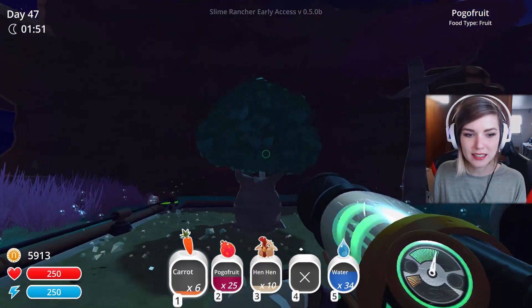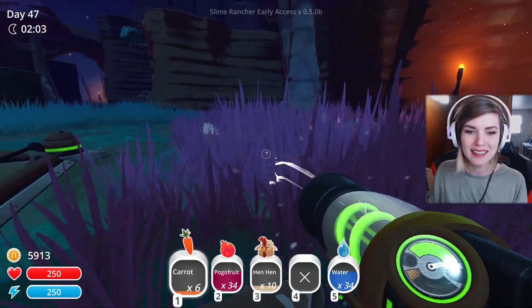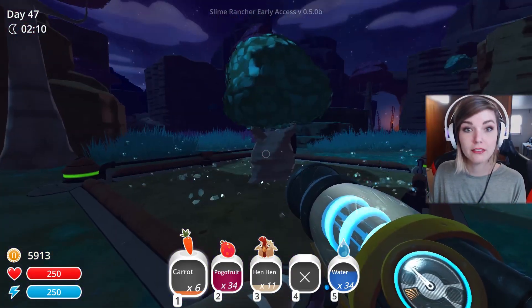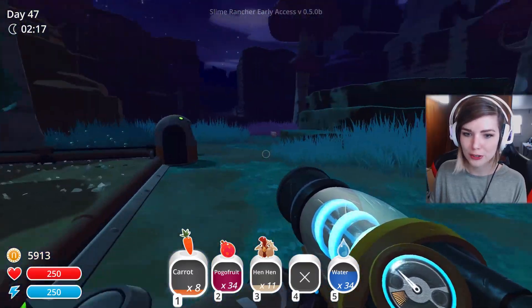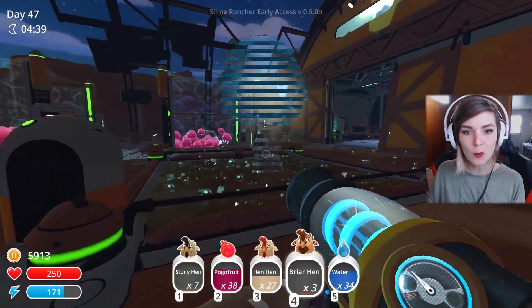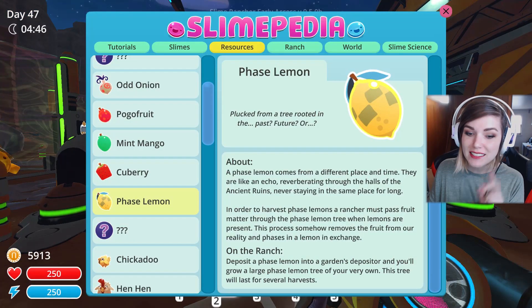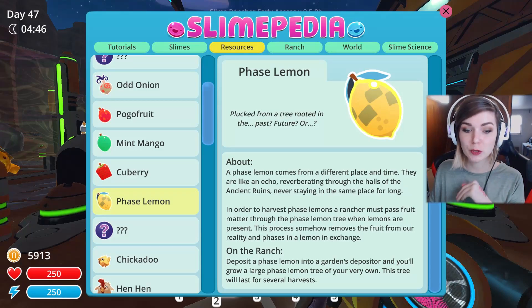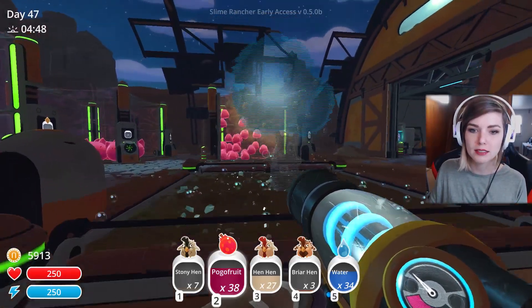I'm going to go ahead and collect these pogo fruits off the tree — they yield 20 pogo fruits. And then the phase lemons — I almost called them lemons. The phase lemon trees also have 20 fruits. The description says: in order to harvest phase lemons, a rancher must pass fruit matter through the phase lemon tree when lemons are present. This process somehow removes the fruit from our reality and phases in a lemon in exchange.